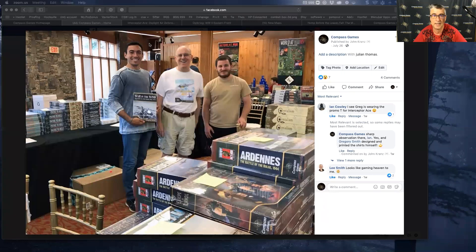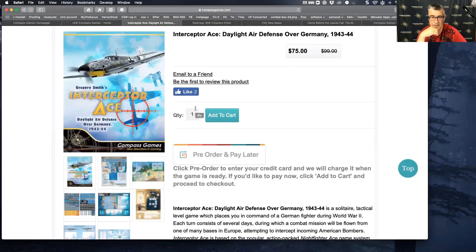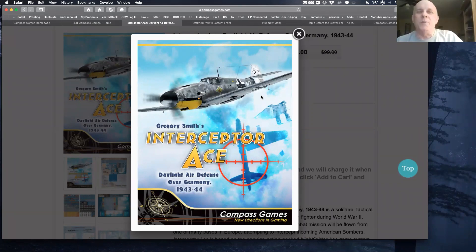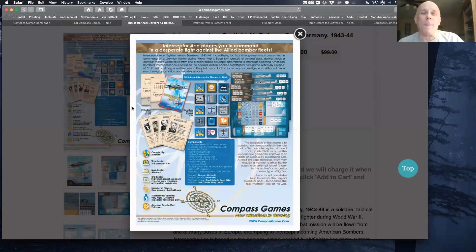Let's start talking about those games. I'm going to share my screen and talk about Interceptor Ace first — that is on our release schedule coming up for September. Give us the elevator pitch on what Interceptor Ace is all about. Well, after the success of Night Fighter Ace, my evil corporate overlords — that would be Billy — said do a sequel. I thought maybe we could do the daytime. Instead of going after British bombers, let's go after American bombers in the day. As usual with all these projects, easier said than done.